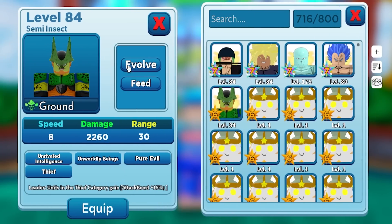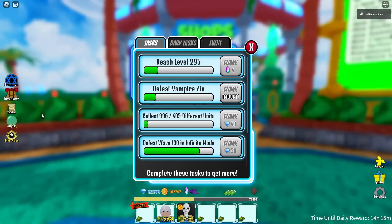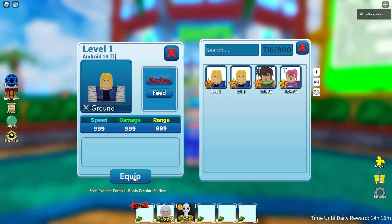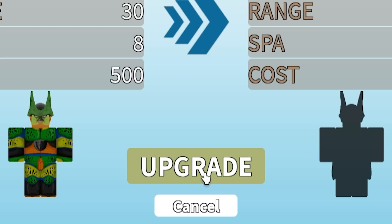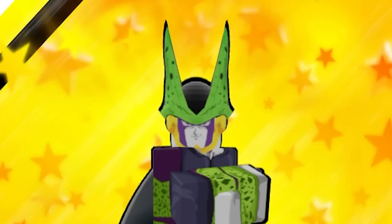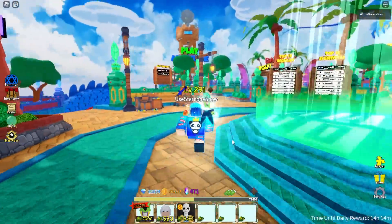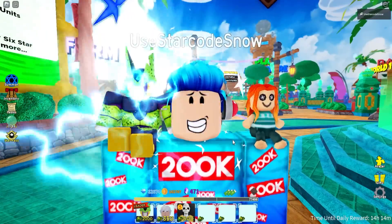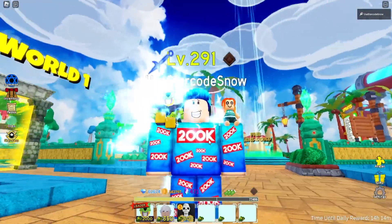To evolve to Perfect Cell, you need two pieces of Android 18 — just complete all the challenges, they don't have any stats. Click evolve, and upgrade — very satisfying. Perfect Cell doesn't have any blessing, which is a bit surprising. Kind of like Renji Albara in that regard. He does have some electricity effects though — really awesome, my childhood unit. I'm so excited to see this unit I worked hard for.